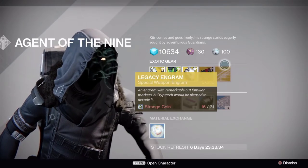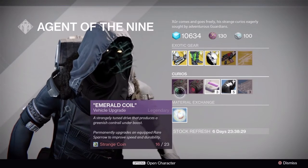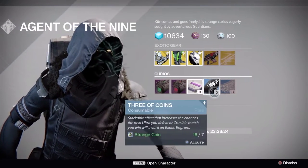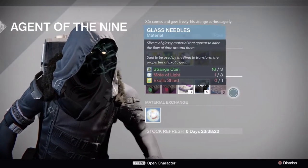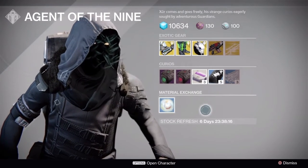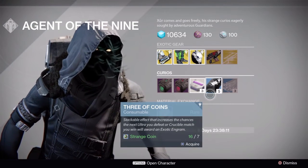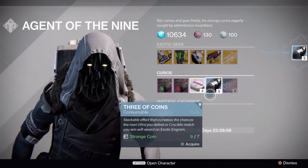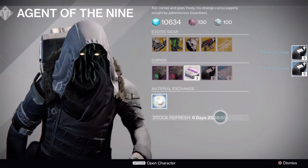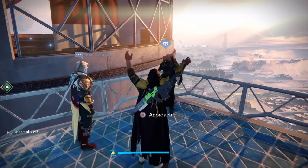And of course we have the Legacy Engram. If you are a first-year connoisseur and you like to collect things from the first year, please go ahead and pick that up — spin the Strange Coins. We also have our Stealth Drives and other Drives and Heavy Ammo, then our Three of Coins for you to pick up, along with Glass Needles off to the far right. I am going to get myself some Three of Coins — you can never go wrong with having a few of those, and I think that's going to be all I'm picking up from Xur this week because I have everything else.